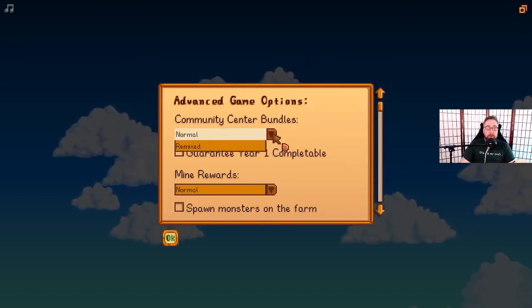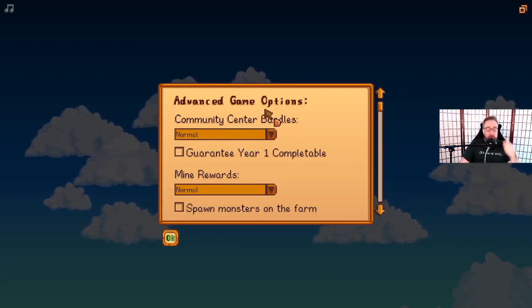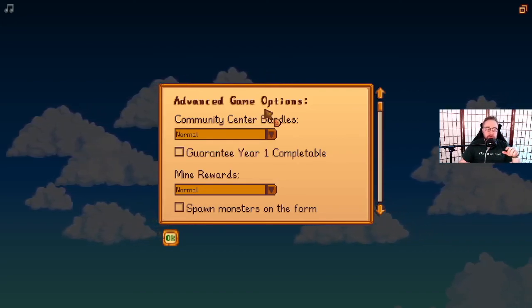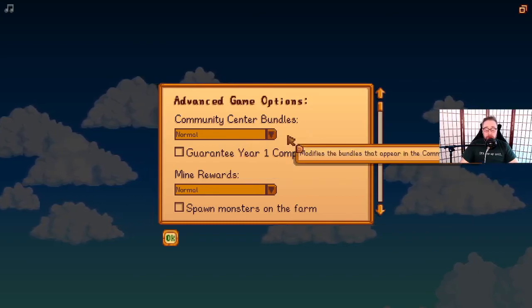So we have the community center bundles — the normal version, which is the way they always are. Then Remixed, which according to Concerned Ape is a randomized mix of new and old bundles with some variations within. I've actually selected this for my personal playthrough.